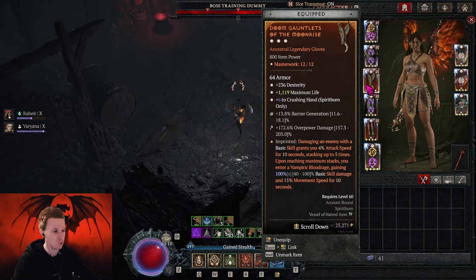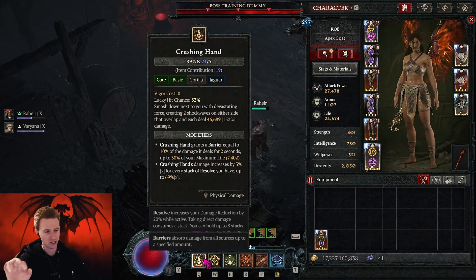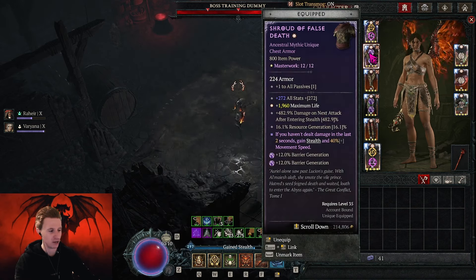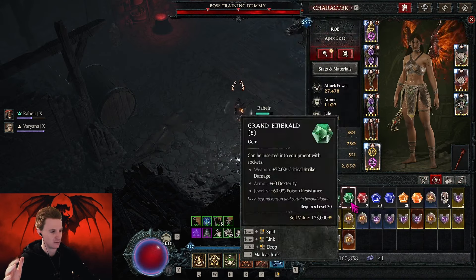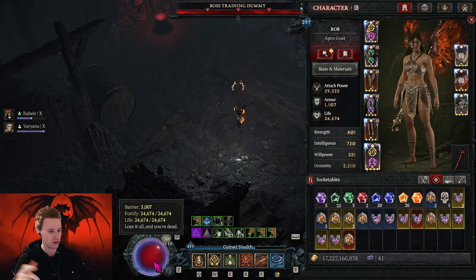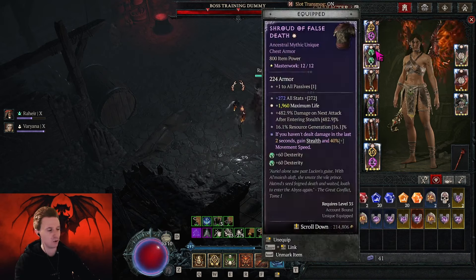We take Moonrise here, which gives us double damage, attack speed, and movement speed. Pretty cool. For Barrier gen overpower, you need a little bit less Barrier gen in this build — you can be okay with around 100% because Crushing Hand itself also gives you Barrier generation. If you want, you can change some of your gems from Barrier generation to Dexterity gems, which would give you around 120 more Dexterity and more DPS.